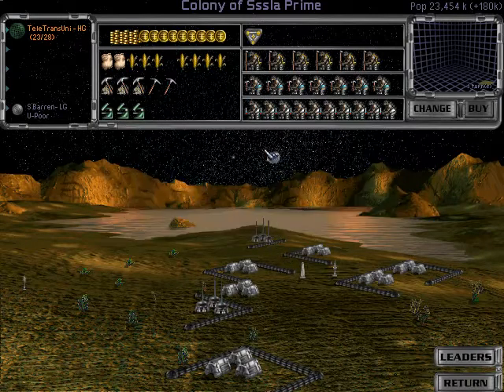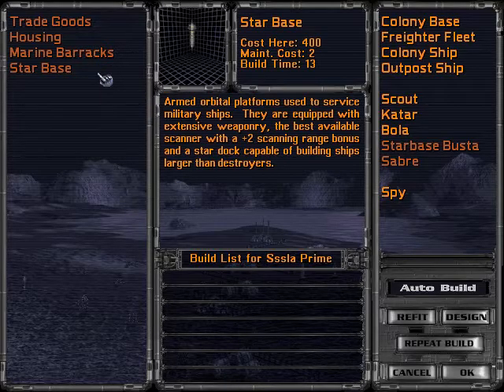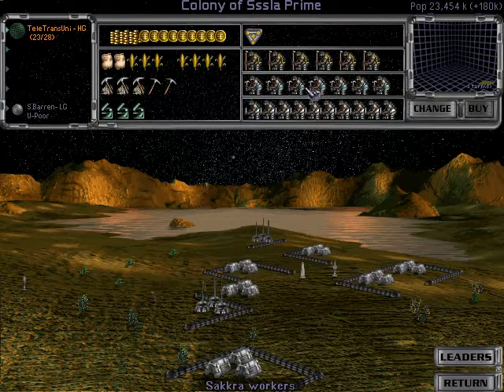Oh my god, that is so many Sacra. It seems a shame to exterminate this planet now, so we won't — we will keep them running. Anything special about this world? It is high gravity, and these fellows don't get a penalty for that. Interesting.